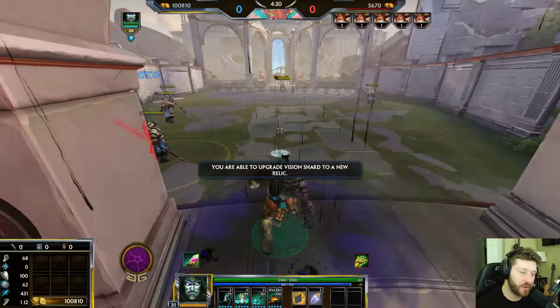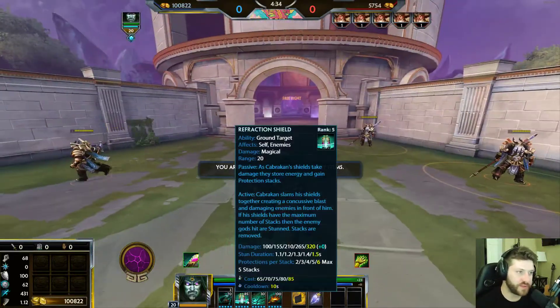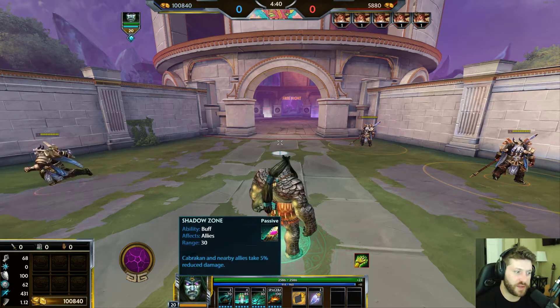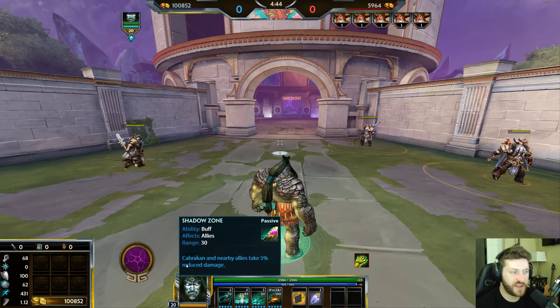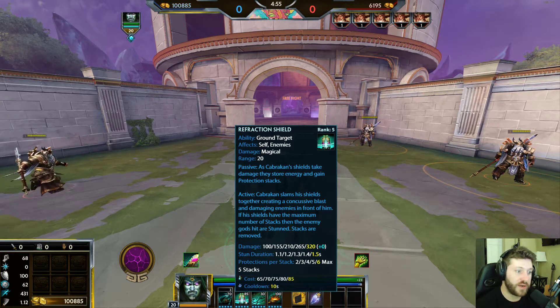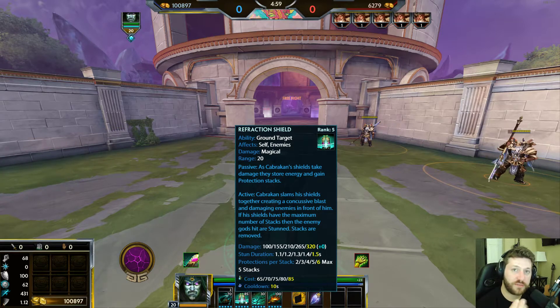Cabrakan's second ability is called Refraction Shield. It has a passive component — the passive meter you see is the Refraction Shield stacks. When Cabrakan takes damage, he stores energy and gains protection stacks. There are up to 5 stacks, and at each stack level you can see the protections increasing: 6, 12, 18 protections and so on up to the maximum.